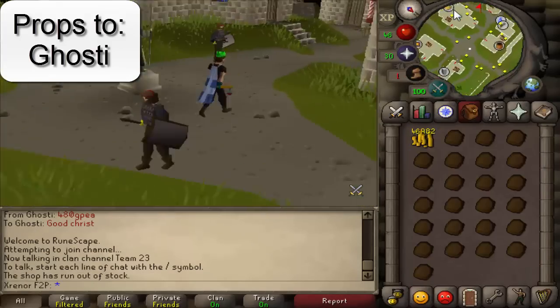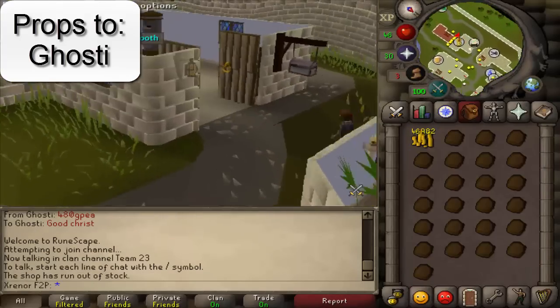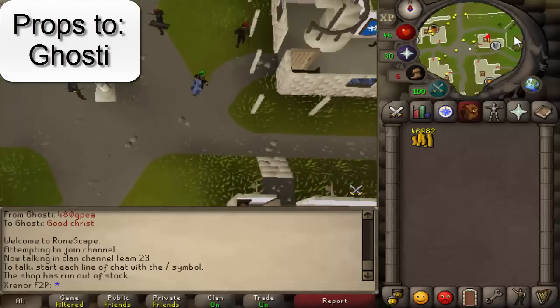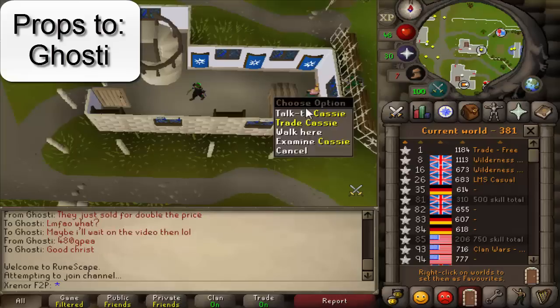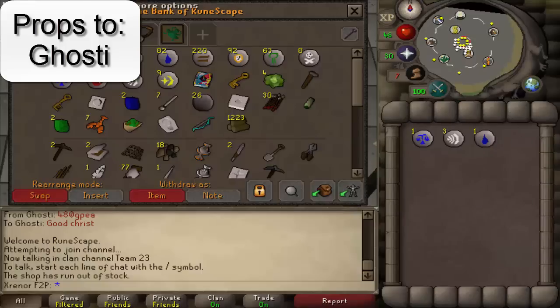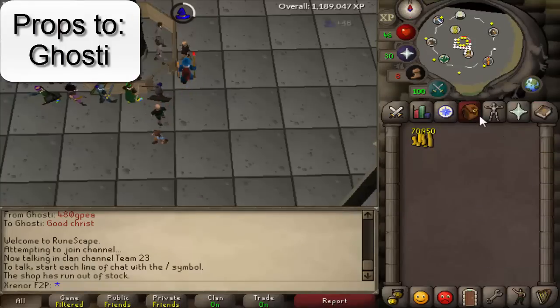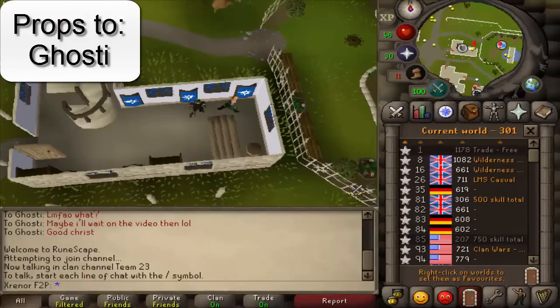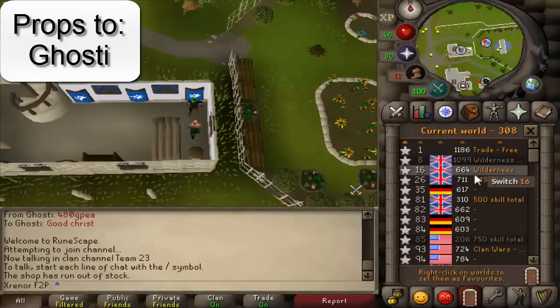Regardless, it's very very good money for free-to-play players. I would put it up against Zamorak wines — if you can find empty worlds and world hop, Zamorak wines are more efficient for money making than this, but literally no other method I've found in the game for a free-to-play player is as good, except Zamorak wines if you can find worlds that aren't botted, which is a big caveat.